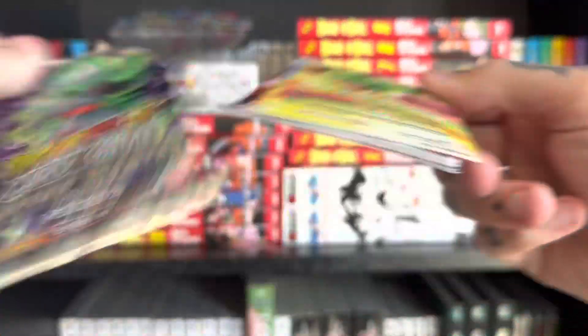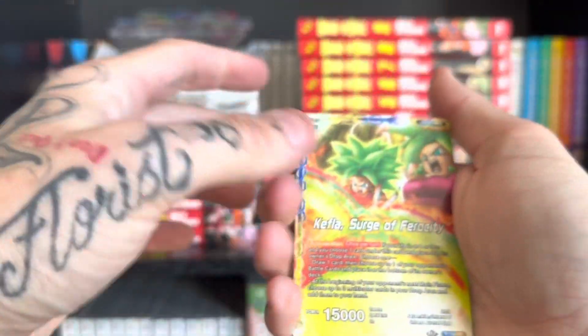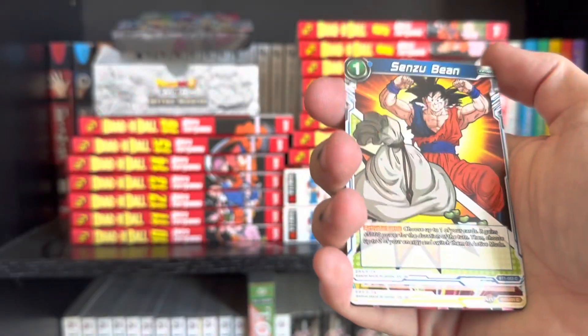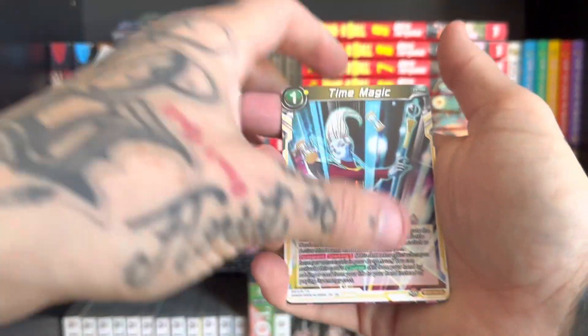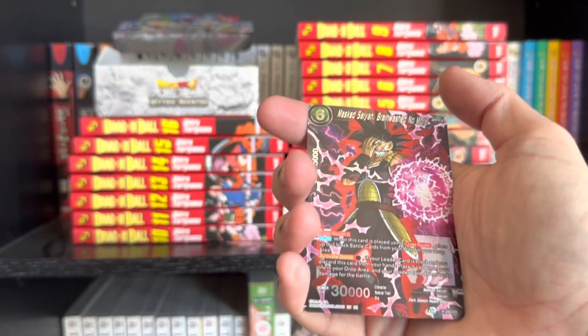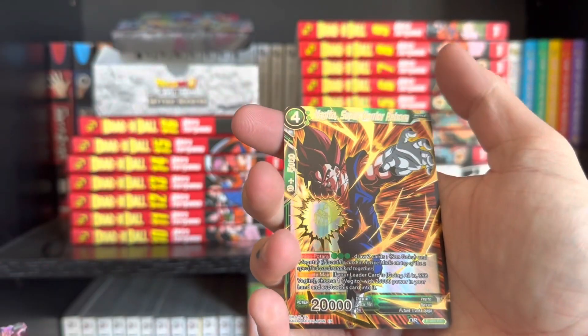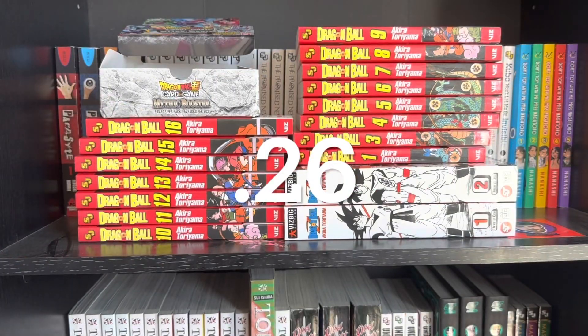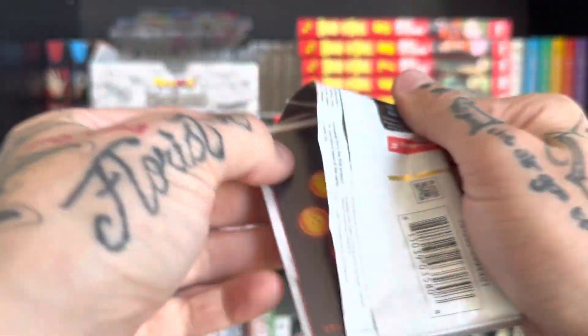Frieza, Broly again, Sensu Bean — that's a playset for sure — Time Magic, Super Kamehameha, another one of this guy, and a PR — Vegeto Reborn. That's cool. Where are the good hits? Am I getting any or are they all trash?